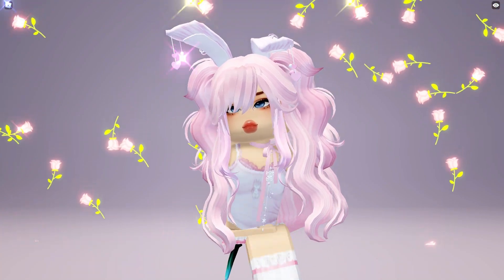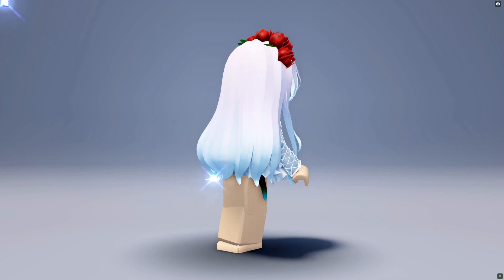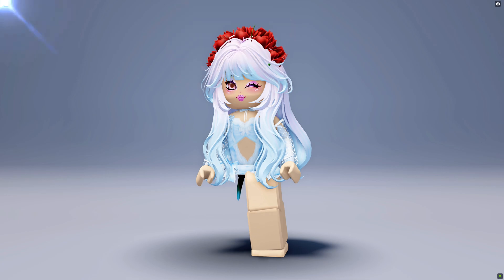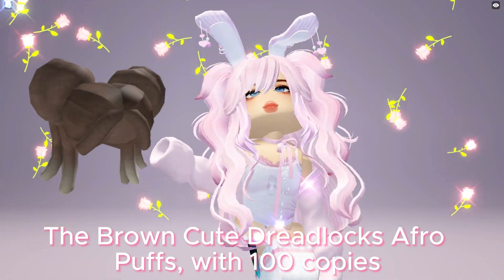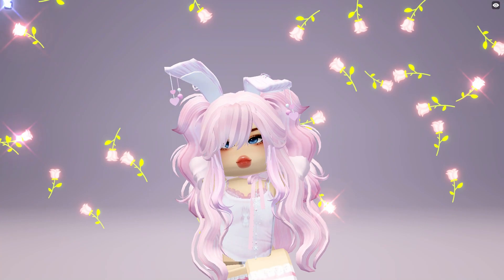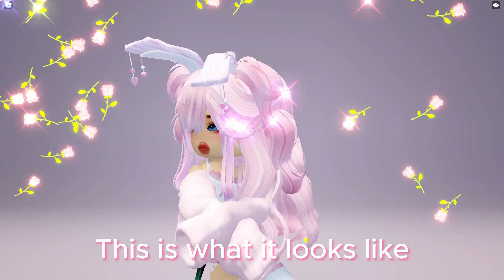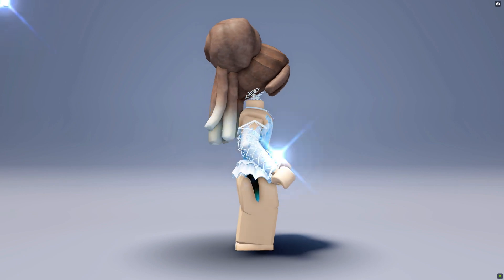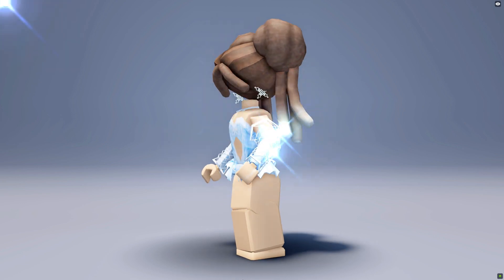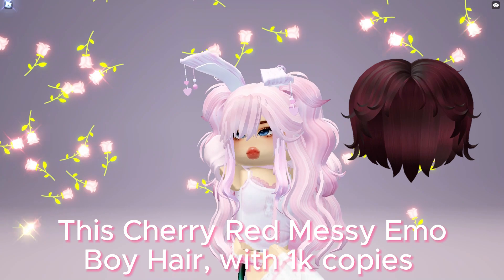The brown cute dreadlocks afro puffs with 100 copies is now available to be obtained for free at Afro Unicorn game. This is what it looks like. This cherry red messy emo boy hair with 1,000 copies will be available to obtain for free in 6 days at Asian Snacks Tower game — game link in the description below.